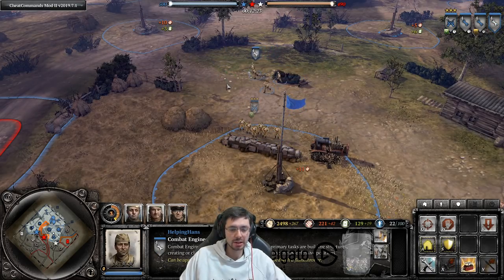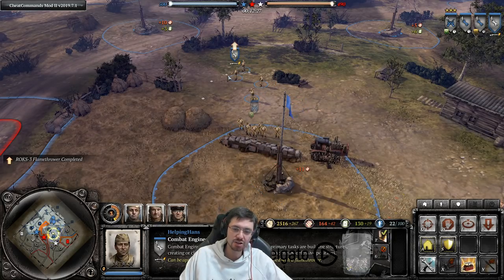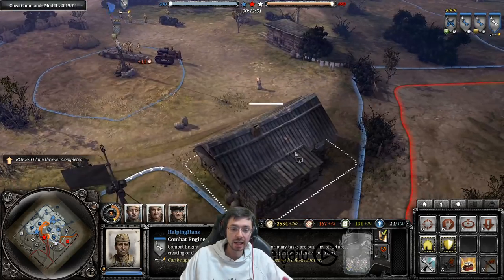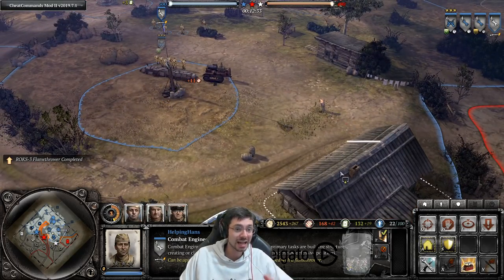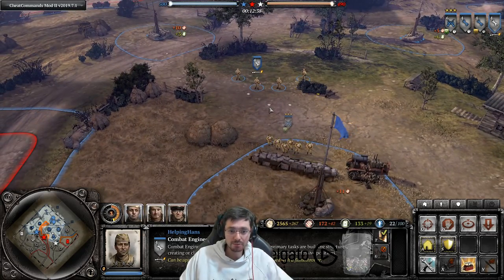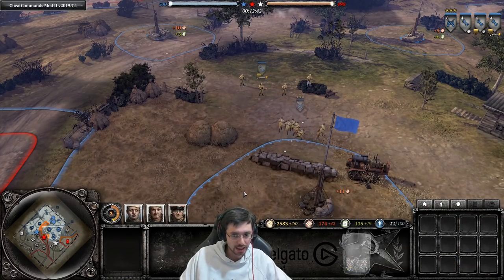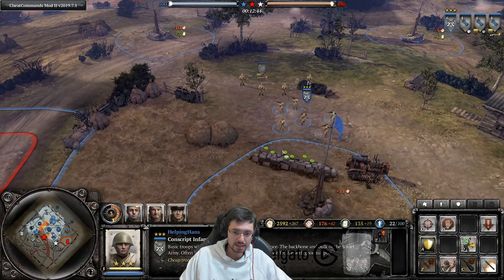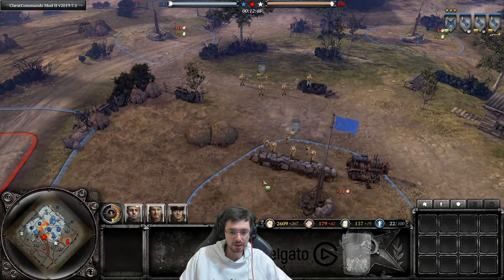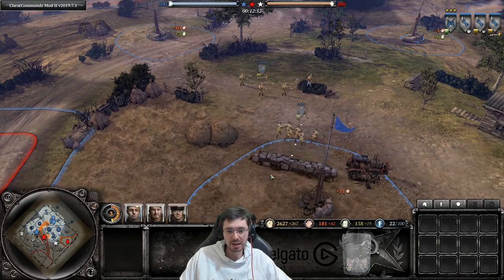The main counter to units in cover is flame or incendiary damage — flamethrowers and incendiary grenades deal much more effective damage against squads in cover or buildings, partly because squads are bunched together and more likely to take hits. You can spread squads out to reduce this, or right-click and drag to face them in a specific direction.